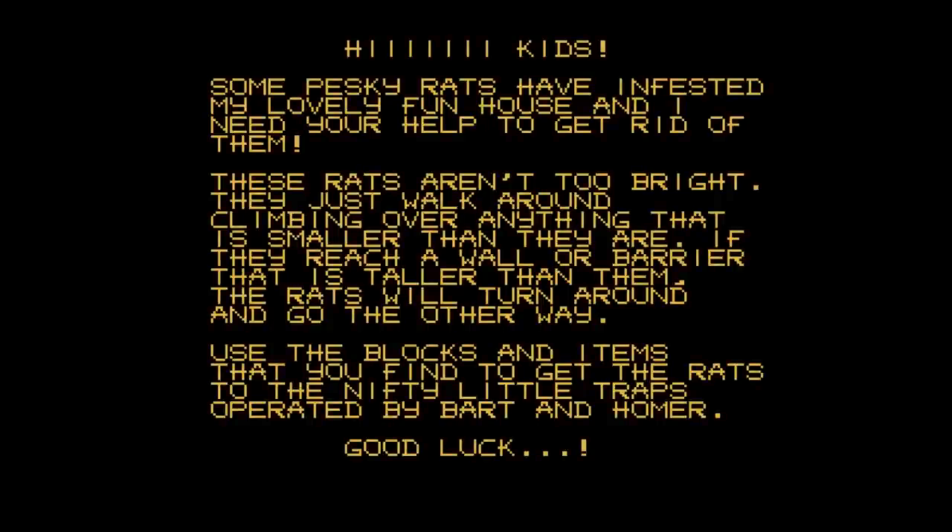Here is the storyline to this game. 'Hi kids, some pesky rats have infested my lovely fun house and I need your help to get rid of them. These rats aren't too bright - they just walk around climbing over anything smaller than they are. If they reach a wall or barrier that is taller than them, the rats will turn around and go the other way. Use the blocks and items that you find to get the rats into the nifty little traps operated by Bart and Homer. Good luck.' And there you go.